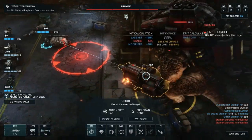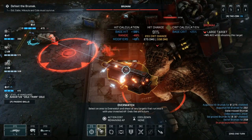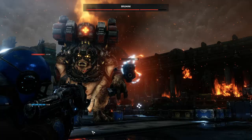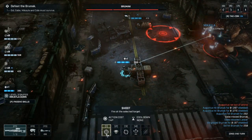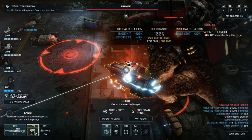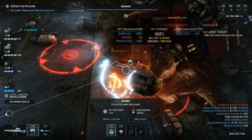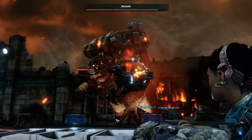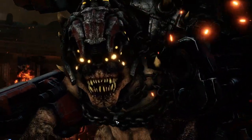Space your characters out because the area of effect missiles will cause you to move, meaning you have fewer action points to attack. Space them as much as possible on the left so you can get different angles on the guns. Ignore the tank on the back other than to use it to turn the Brumac around and hammer one of the guns as much as possible. The priority is to remove one of those guns as quickly as you can.